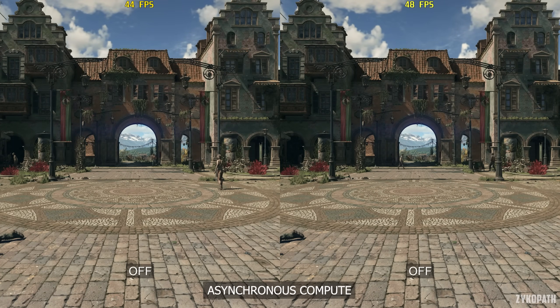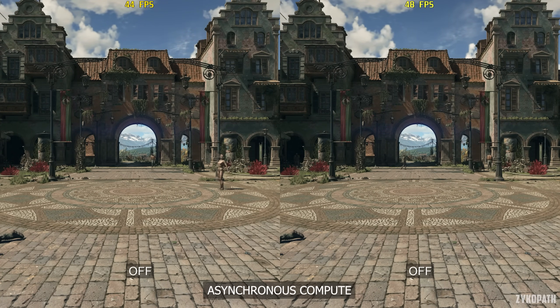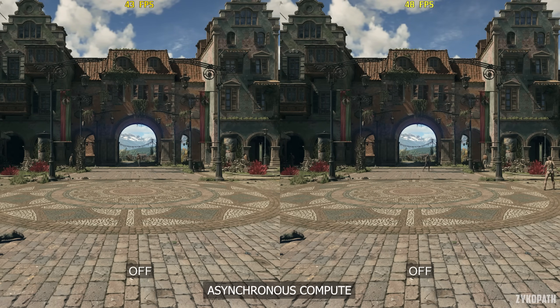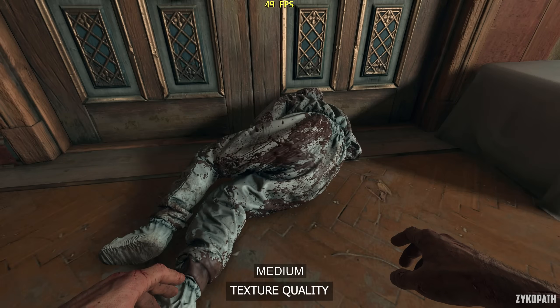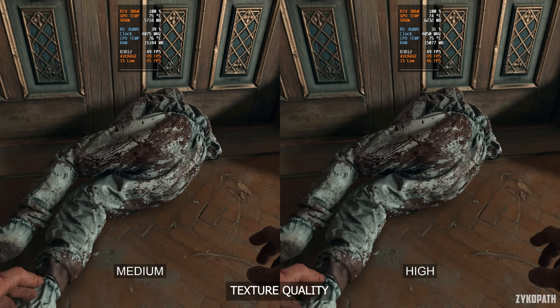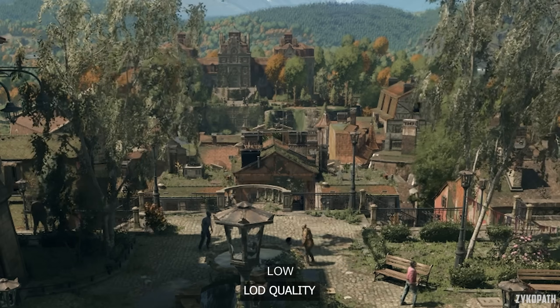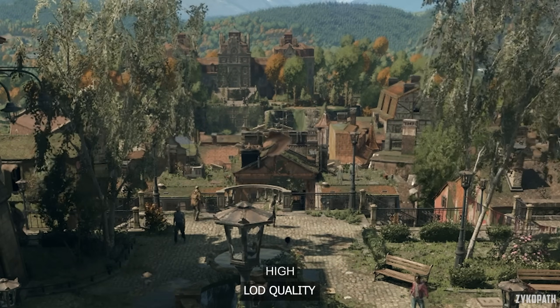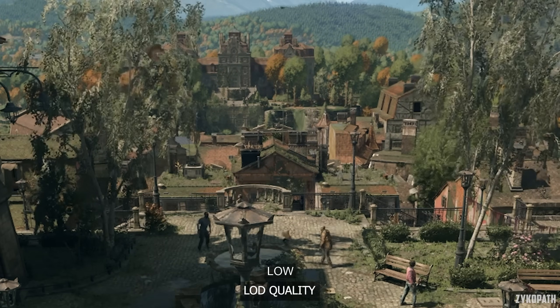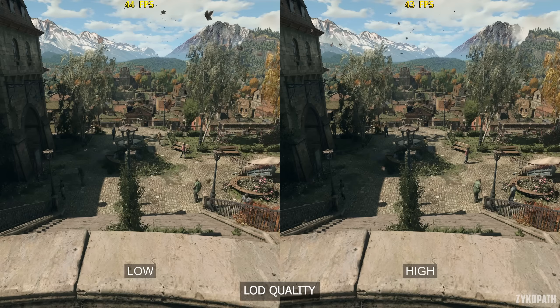If you have a relatively new GPU, you should enable asynchronous compute for free FPS — just test it out for yourself, and if you have more FPS with this setting, keep it on. The texture quality setting only has two options, but they actually make a difference both in texture resolution and VRAM usage, as almost all textures are affected. The LOD quality setting has a subtle impact to the level of detail for objects a bit into the distance, but its performance impact is very small, so keep it on high.